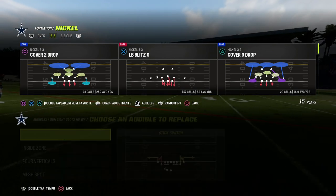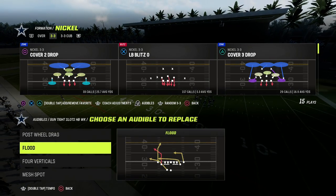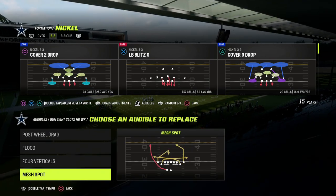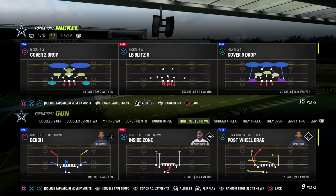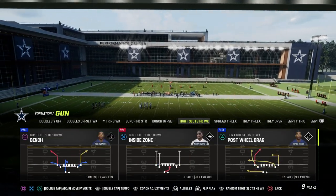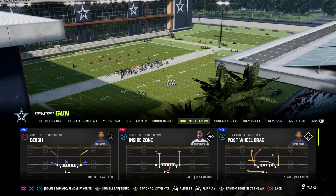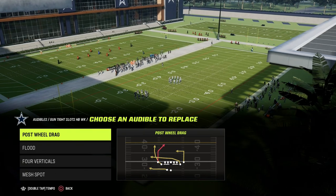What makes tight slots so special is really these four plays: flood, post-wheel drag, four verticals, and mesh spot. These four plays are why this offense is going to be the number one offense in Madden 24 — they have everything you need from a fundamental perspective.